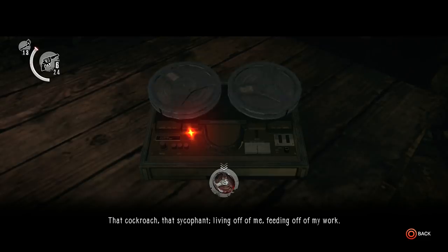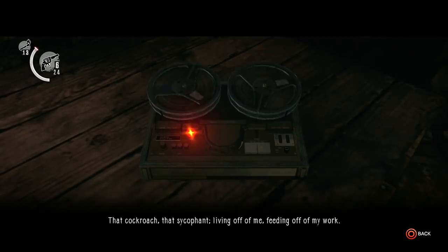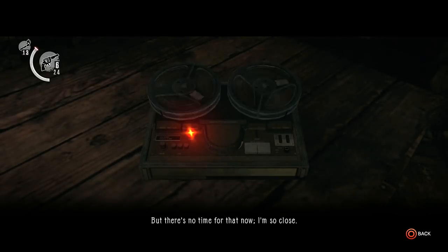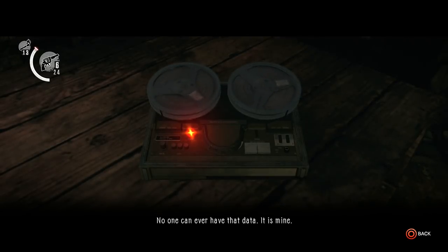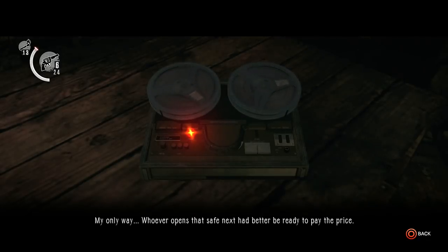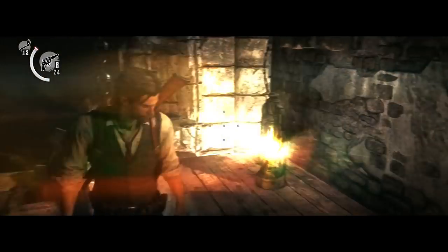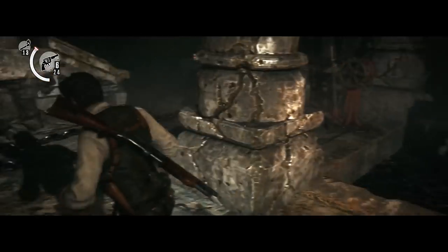That cockroach, that sycophant, living off me, feeding off my work. I'll have to figure out how he got the combination to my safe. But there's no time for that now — I'm so close. No one can ever have that data. It is mine. My only way. Whoever opens that safe next had better be ready to pay the price. Ruvik had some sort of secret.